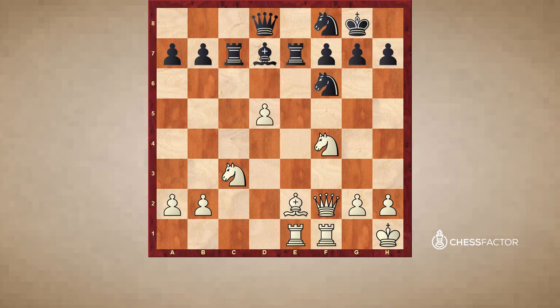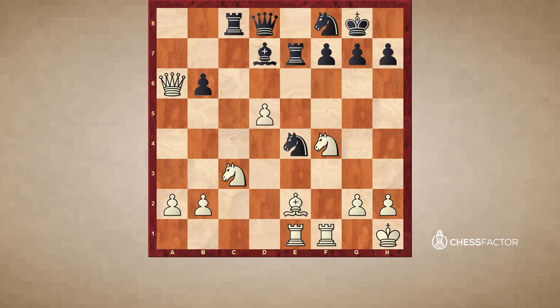Now white has a very strong passed pawn, and it's quite hard to blockade it because the d6 square is really not under control of black's. Also in some cases the a7 pawn is hanging: Qxa7, b6, queen back. White won a pawn. Now black has to somehow gather counterplay, but it's not quite enough because white's pieces are all very good.